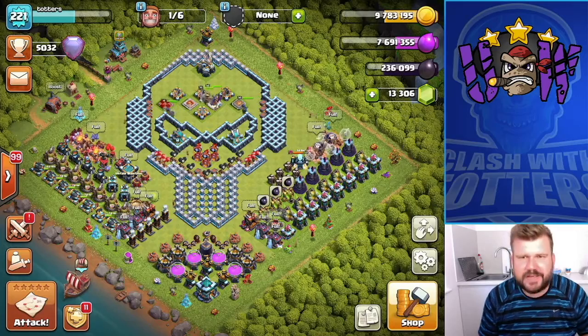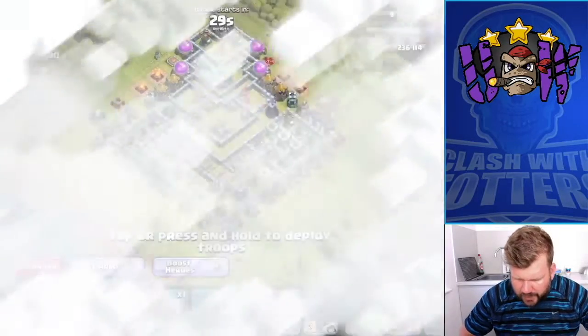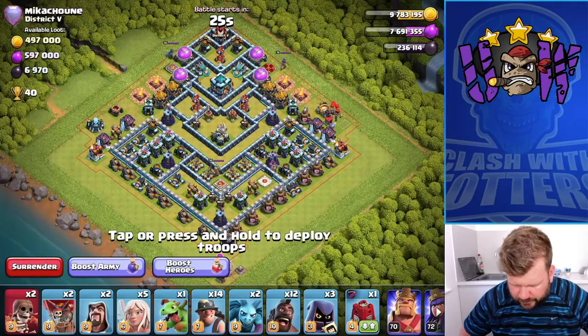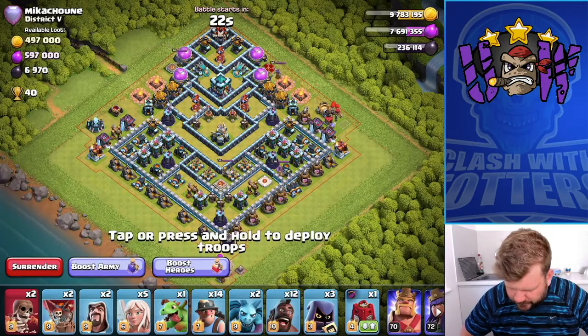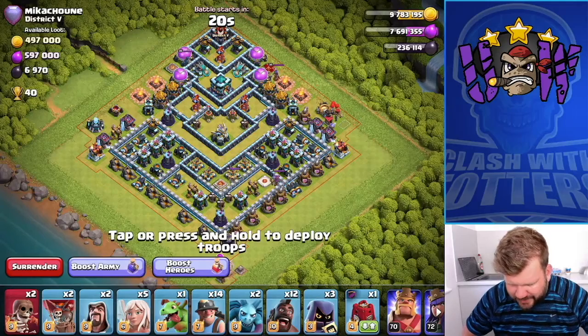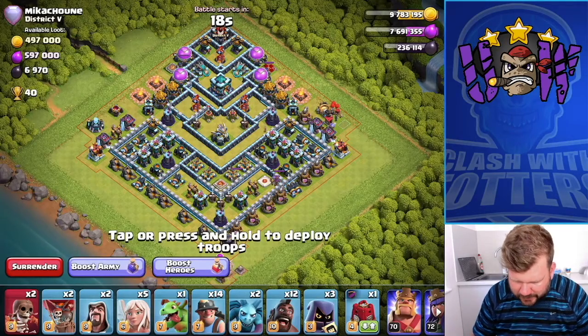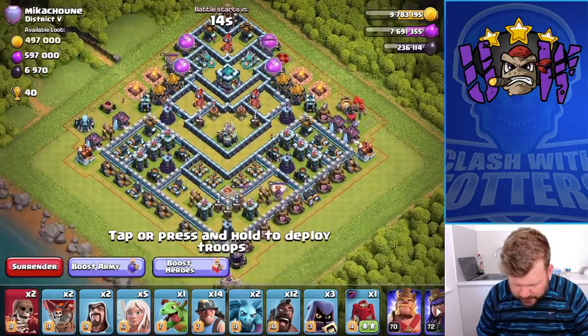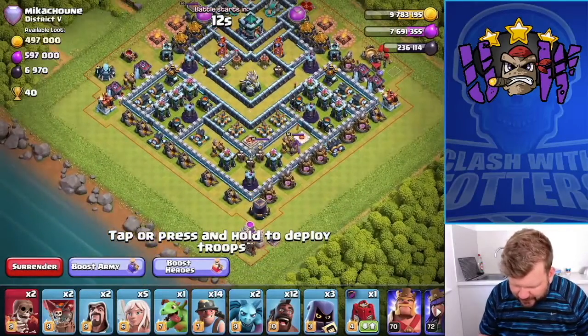Let's get right into it. The teaser base — ordinarily I would Yeti bomb the crap out of this, but I don't have one. The most important thing is getting Dark Elixir, so let's do this.